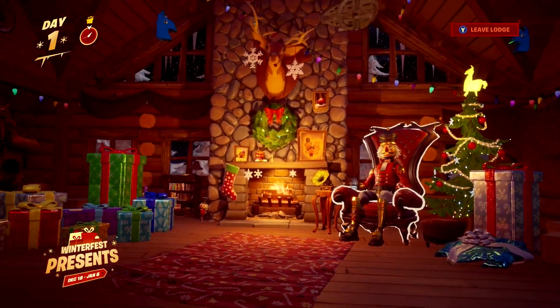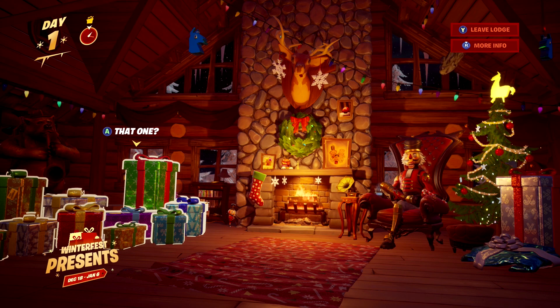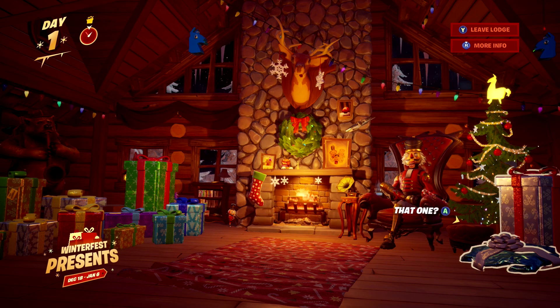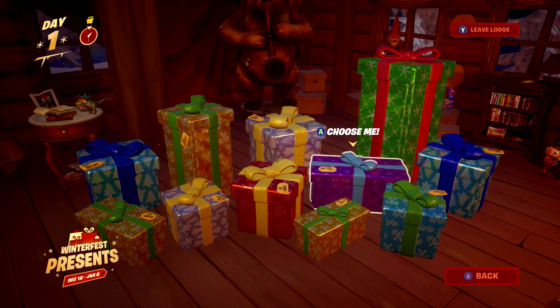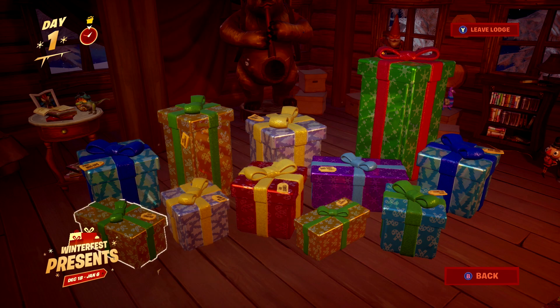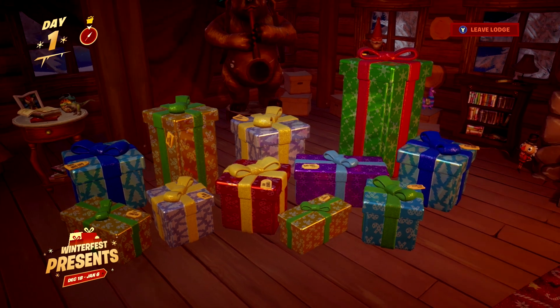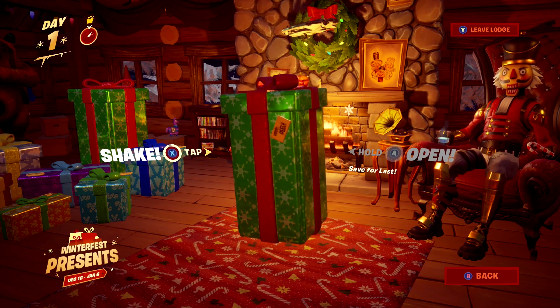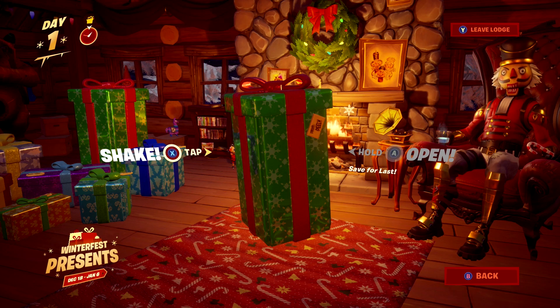Now, how to get those skins: if you go into the Crackshot Cabin and look at the presents, the best way to get those skins is to go for the tall presents. On the left-hand side you'll see two presents that are fairly tall — one significantly taller than the rest — and there's a really tall one on the right as well. The smaller presents tend to be back blings and weapon camos, while the taller presents tend to be the pickaxes and new skins. Opening a tall present doesn't guarantee a skin or pickaxe, but those are your most common options.